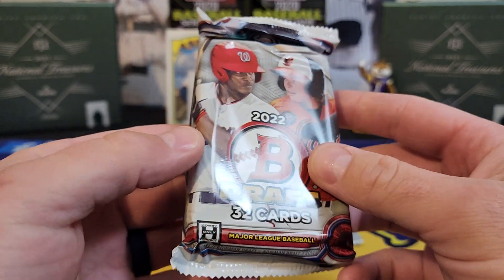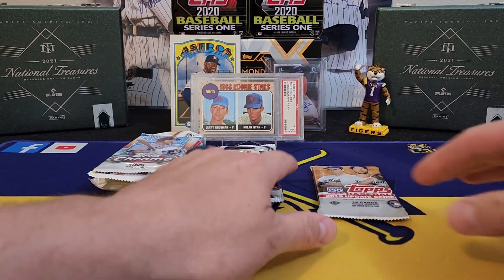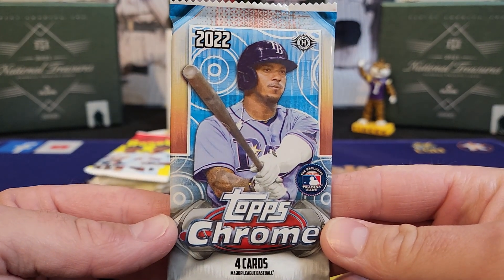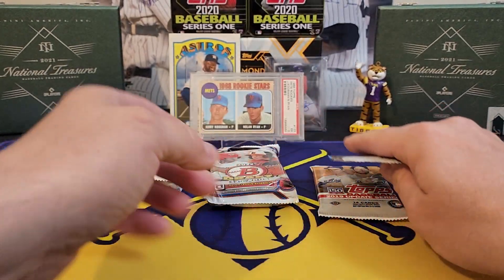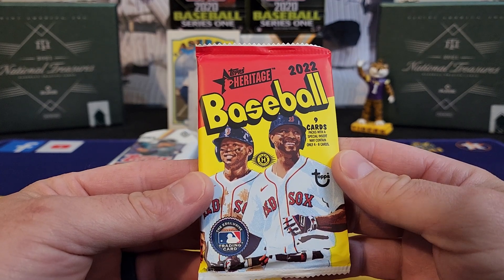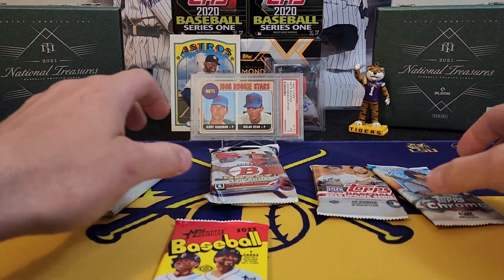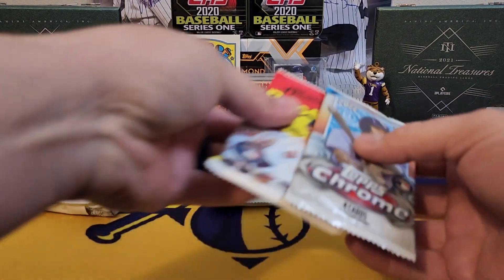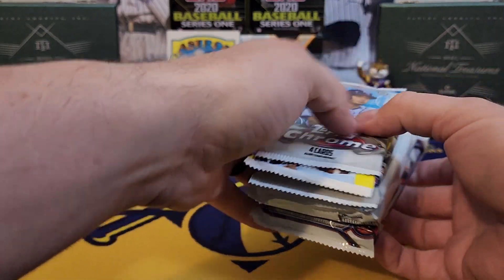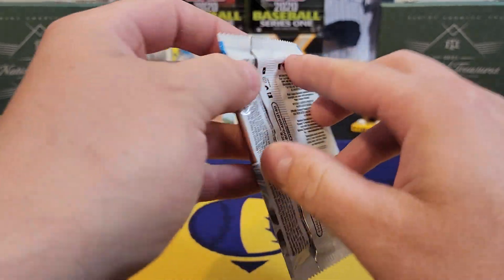There it is — the 2019 Topps Update. Mr. Tatis is about to make his debut. In the regular Rookie Card Explosion Box, that's why there's not a lot of packs this month. We got a jumbo pack of the new 2022 Bowman Draft — very nice pack. I don't think I've ever seen that in the regular box. There's the 2022 Topps Chrome Sonic, I believe they call it.